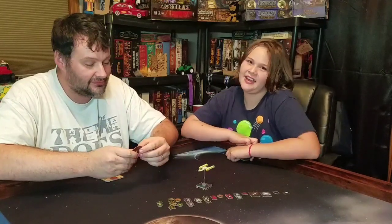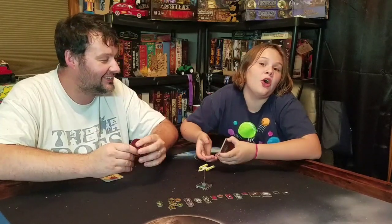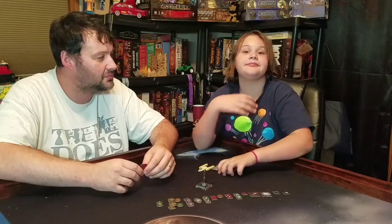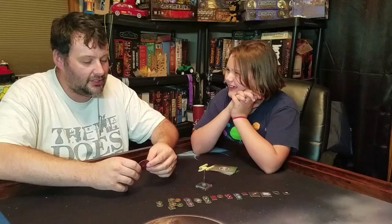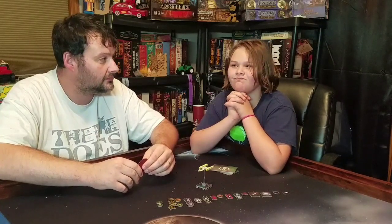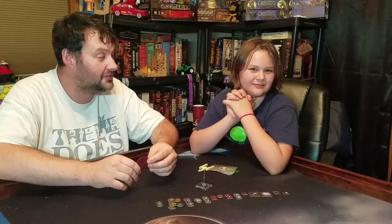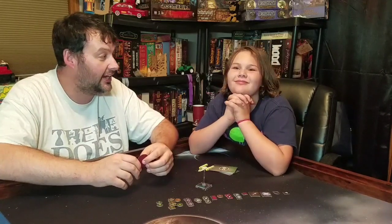Let's talk about the dial. I have not seen this yet — she's new, she has not seen this. I've actually flown it a couple times. Starting with the ones: we have one banks and one straight. The one straight is blue. The twos: we have two turns, two banks, and two straight. The two straight is blue, everything else is white. The threes: we have three turns, three banks, three straight. The three turns are red, everything else is white. And we have a four straight which is red, and a 4K which is red.